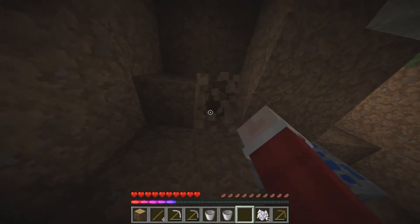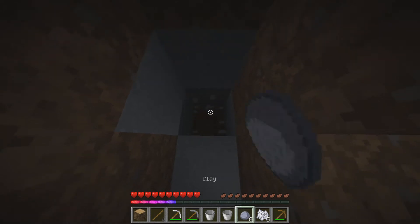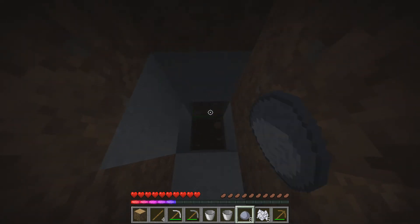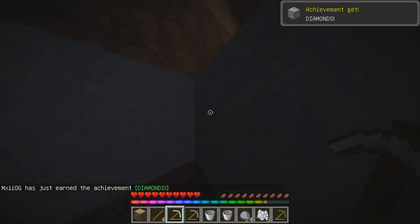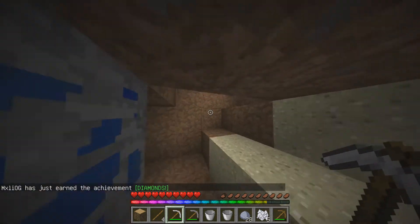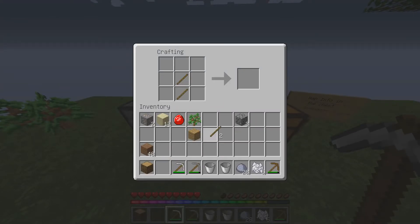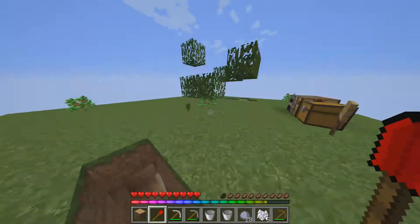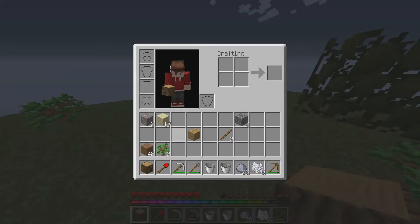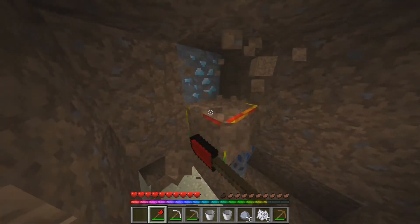I just need one diamond to get the ball rolling. We don't have much wood right now. There we go — that's one diamond, which is all we need to get things started. We're actually given an enchantment table; I'll show you where that is in just a sec. And with our diamond, boom — we are ready to start. We need to get as many trees up as we can because wood is going to be a very big necessity.